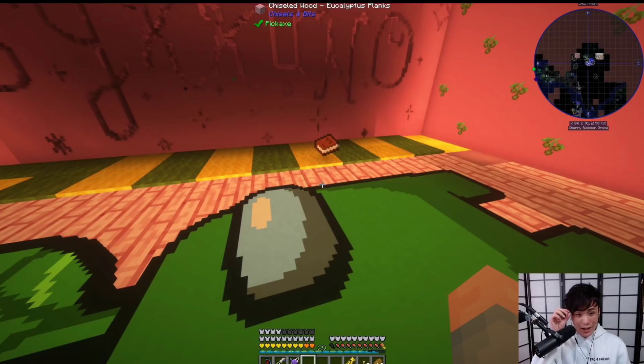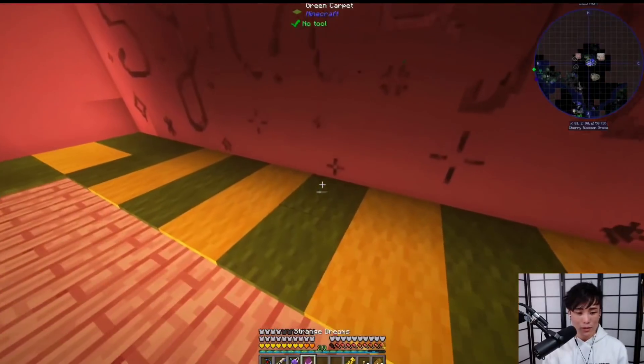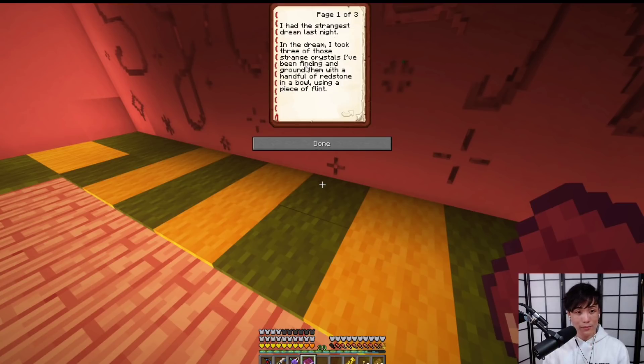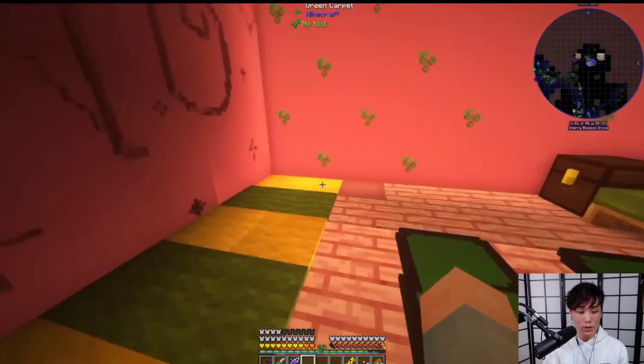That was smooth. Well guys, it actually took me a while to think of that joke, which is why I left and then came back after I thought of it. Really nice room. What's a lilac? I don't think I have any of those. Read the book — is it actually useful or is it useless? Okay fine, let's read the book. Three of those strange crystals, grind them with redstone in a bowl using flint. Strange glowing dust, sprinkle it on a bookcase. Well, that's too confusing. All right, we're out of here.